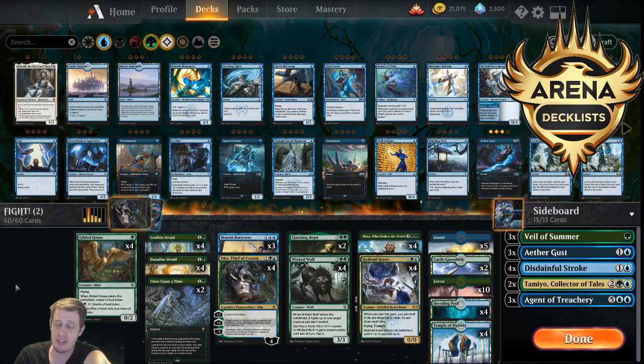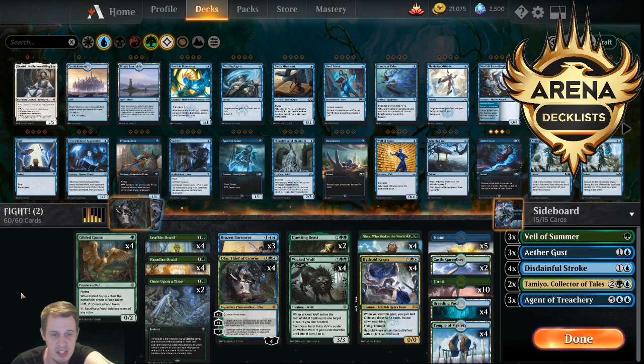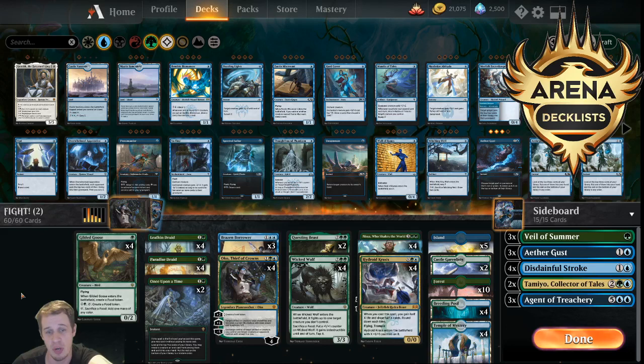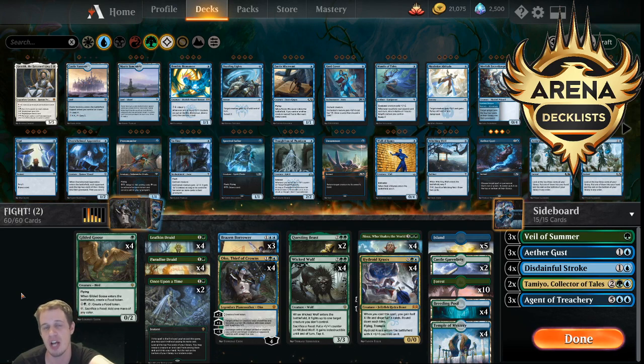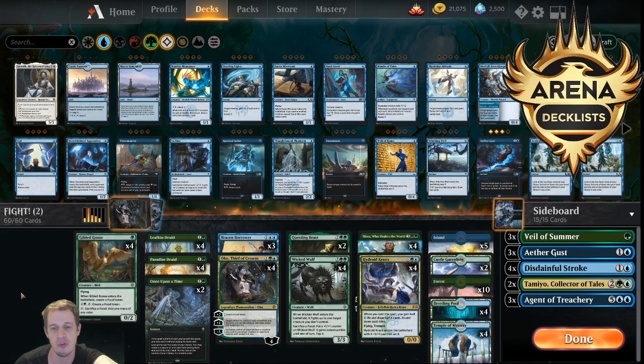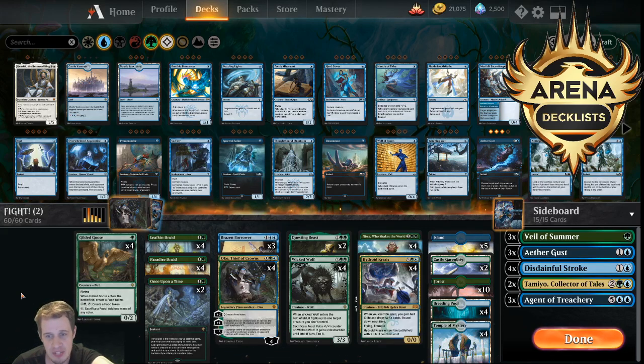Those four decks for sure are the most popular decks I've played against on the ladder. Obviously there are a lot of decks out there — people are still trying to find their footing in new standard. There's a lot of Fire of Invention decks, Mono Red Cavalcade, people still experimenting with Knights. So the format is very much wide open. But those four decks are primarily what I've built my deck to be good against, because that's maybe like half the metagame. And Simic is just so good in general — you have Oko, Wicked Wolf, Nissa, Hydroid Krasis — all these wonderful cards that tend to incidentally give you a lot of game against some of the weaker decks people might be trying out.